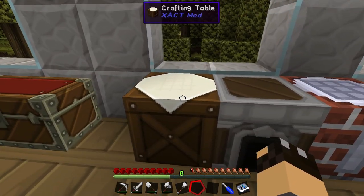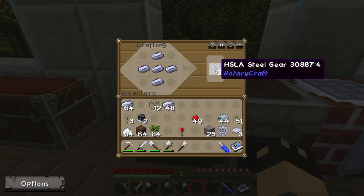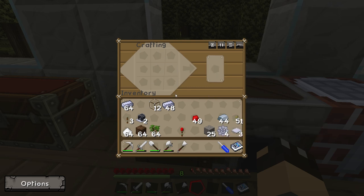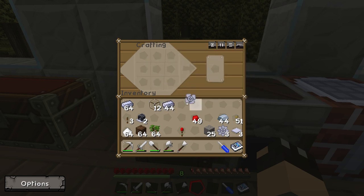Let's go over to our crafting bench. The first thing we want to make is the fermenter, and it requires an impeller. To make an impeller, place five steel ingots in a cross in the crafting table and that will give you three HSLA steel gears. Then put one of those steel gears back in the centre of the crafting table and put another steel ingot top, bottom, left and right, and that will give you an impeller.